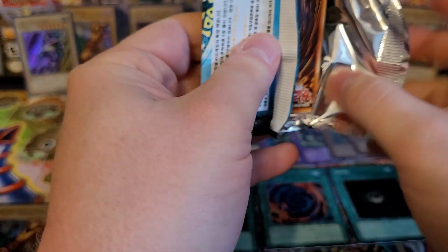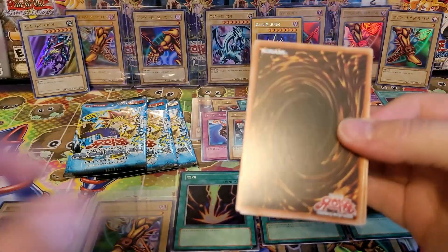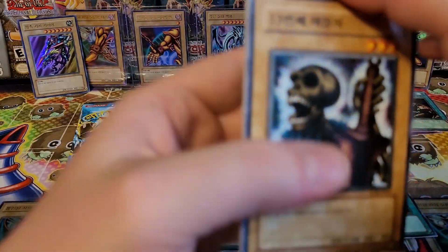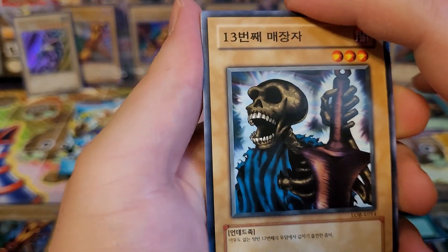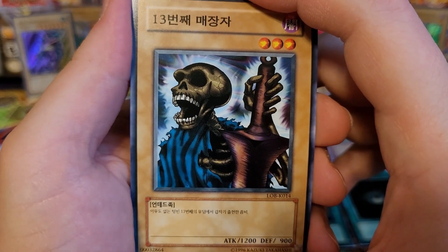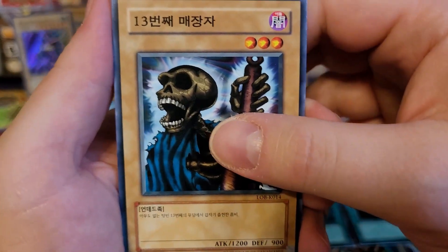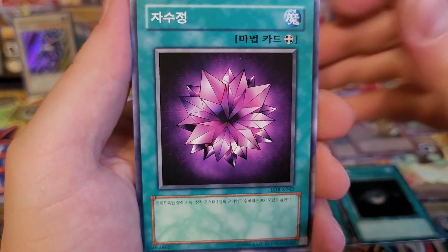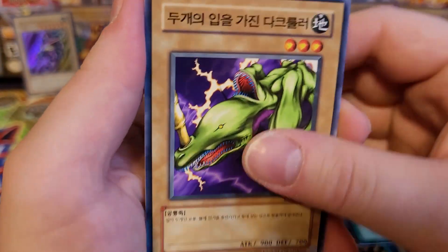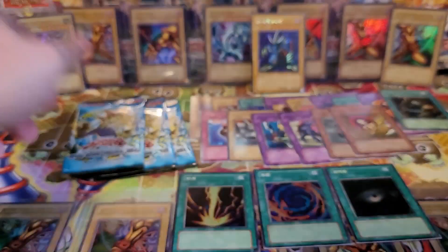This pack is ridiculous — I had to concentrate there. I hope you guys are doing well. Go outside, hug a tree, hug somebody, go live your best life, guys. Thirteenth Grave, Violet Crystal, Two Mouth Dark Ruler, Electro Whip, and M Warrior number one.